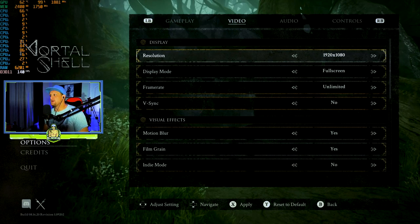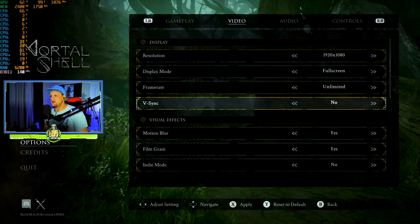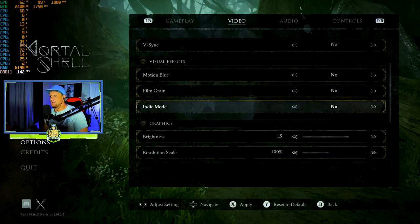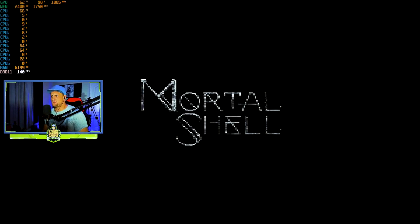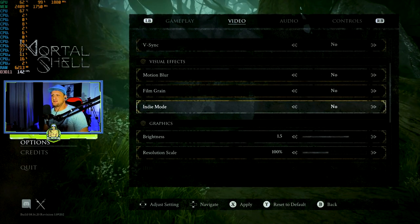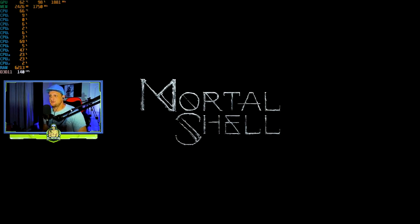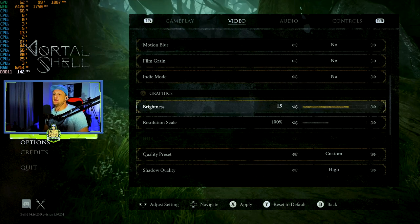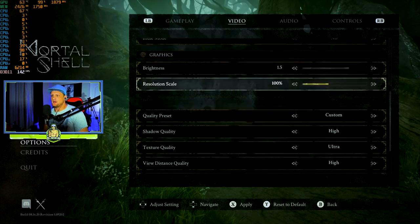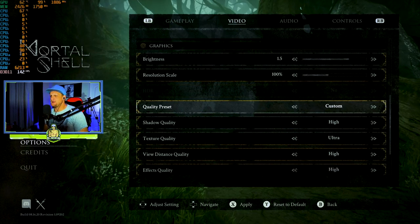Here's the fun part - the video settings. We can only go up to 1080 because we're on a 1080, 240Hz screen. Display mode: full screen. Frame rate: unlimited. V-Sync off - we're using FreeSync right now. We're going to turn motion blur off and film grain off. There's an indie mode that basically pixelates the image - kind of fun but we'll turn it off. Brightness levels, resolution scaling. There is an HDR option but it's grayed out because this isn't an HDR panel, though it does support that.